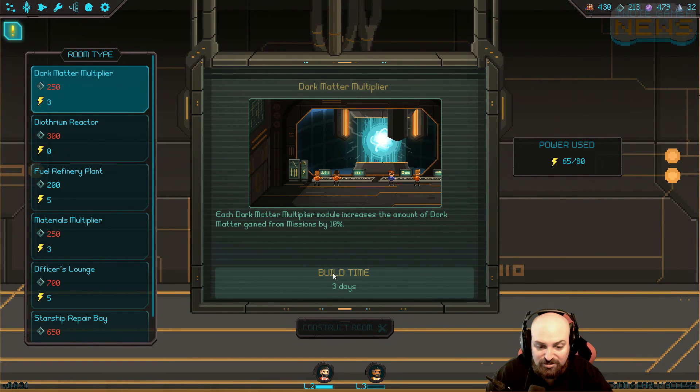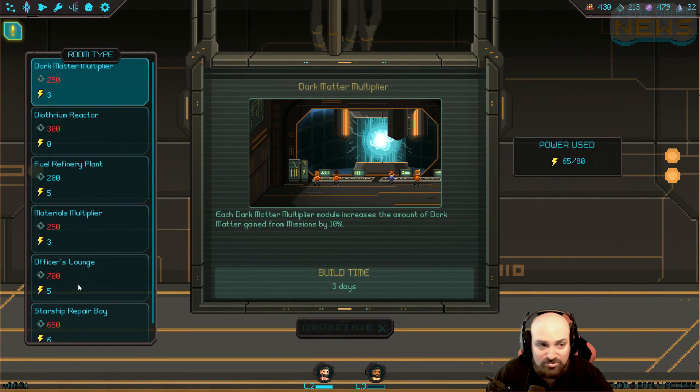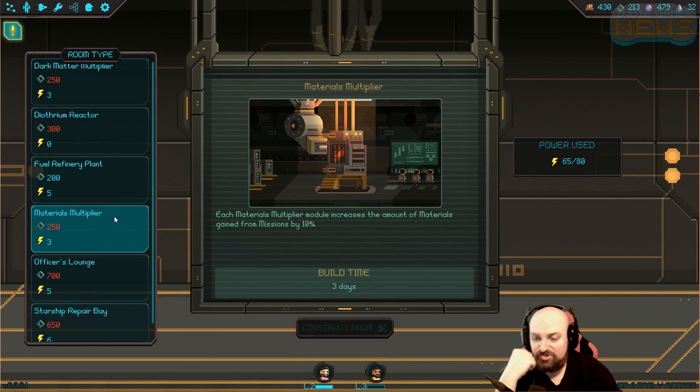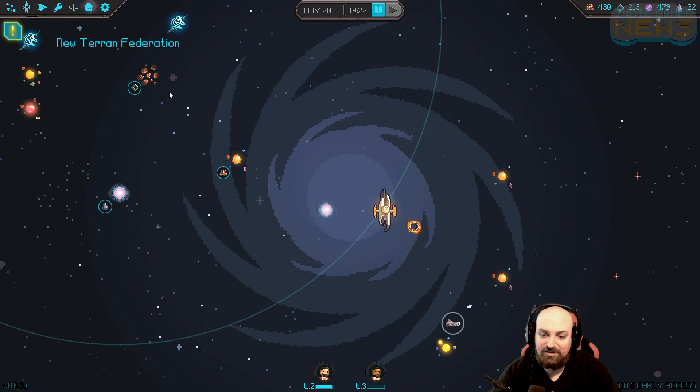We've cleared out the location. Dark matter multiplied - Modular Crystal: dark matter gained from missions by 10%, oh that's good. We've cleared up both of these. What I want is an officer's lounge - do not have enough material, of course. I need this materials multiplier. I think that's the next thing we're doing. We need to go back out into the world because we still can't get another officer. 700 material - that's a lot of material.